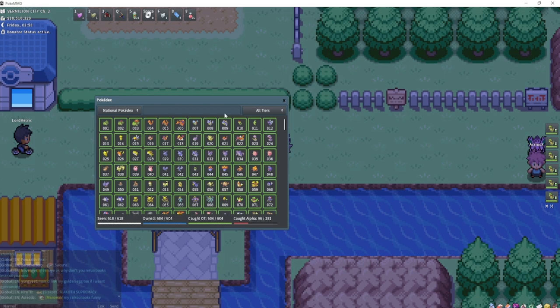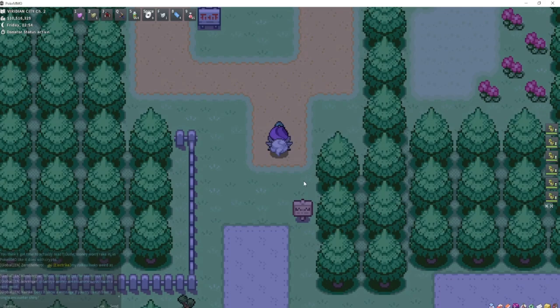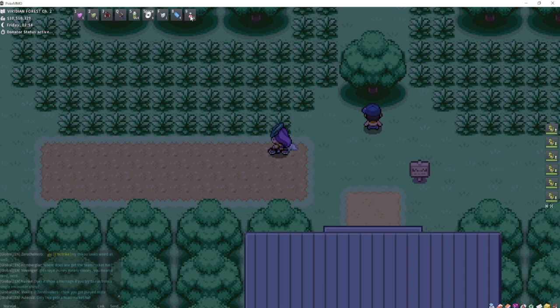Bulbasaur is going to be in Viridian City right here, and we're going to travel up into Viridian Forest. To encounter it, you need to pop a lure and you'll find them right in this grass.